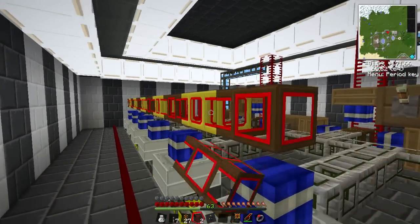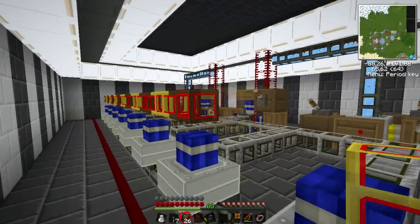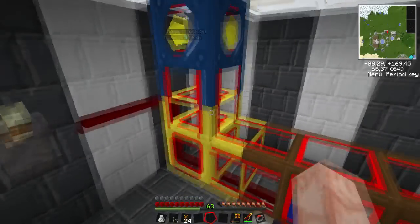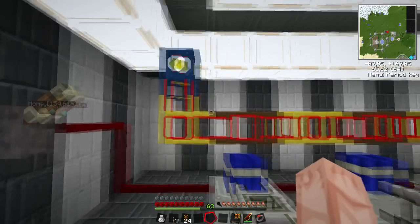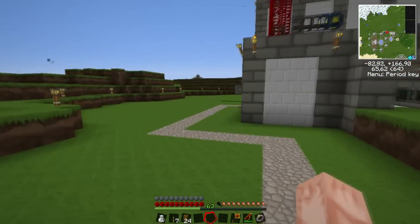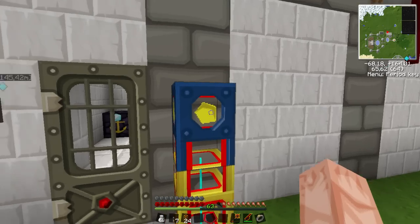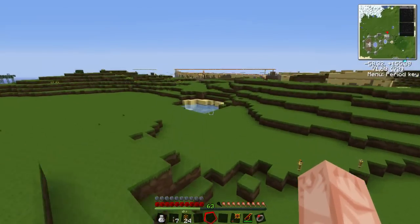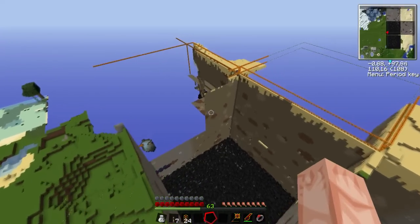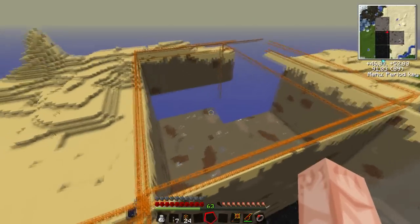We're going to set up a teleport pipe to power the quarries. Let me finish this up. I need to disable my ring so my client won't crash. The current frequency for the quarries is 21. Let me show you my two big quarries out here — I already got two finished. These are my other two quarries, both 64 by 64.